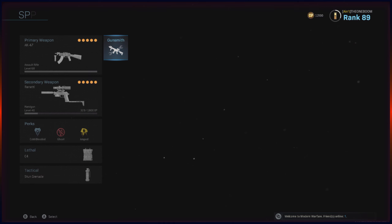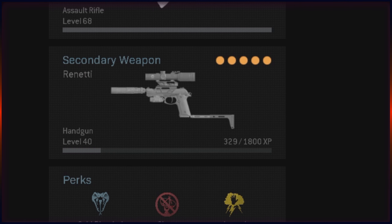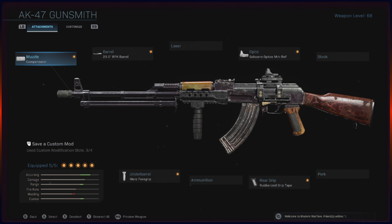You guys really wanted a zero recoil AK build, so that's what I have for you today. I have a compensator on the AK-47, an RPK barrel, a Merc foregrip, and rubberized grip tape.